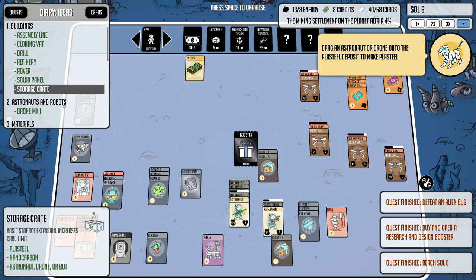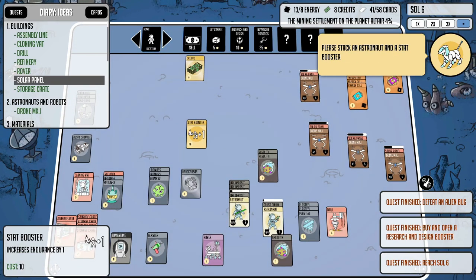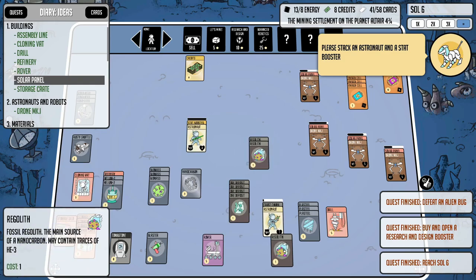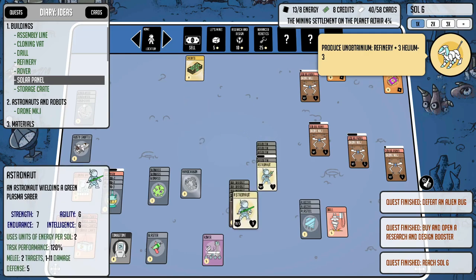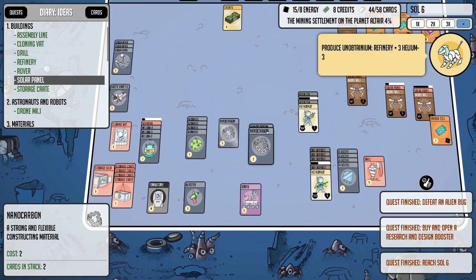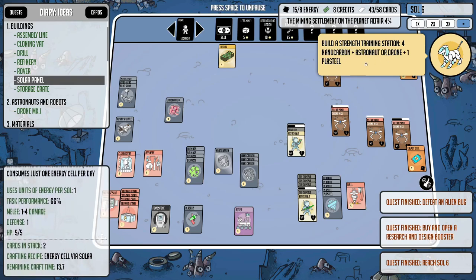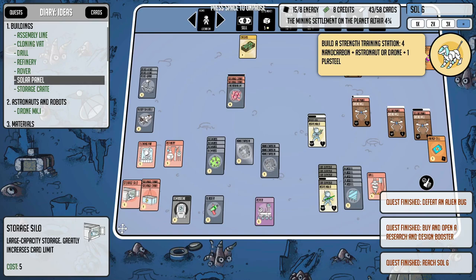One of these buildings will allow us to start upgrading our mark ones to like mark two or five or whatever — so that's what we need to go for. Let's open the booster. Stat boost endurance — I'm tempted to give it to this guy since he's basically our Jedi knight now. There's our first piece of unobtainium. The dog's telling us to produce unobtainium so we're on the right track. Energy is getting out of control, which is a good problem to have.